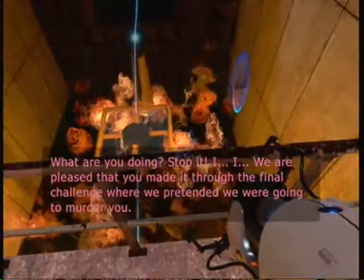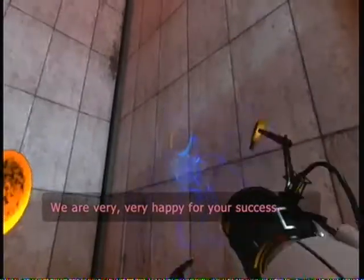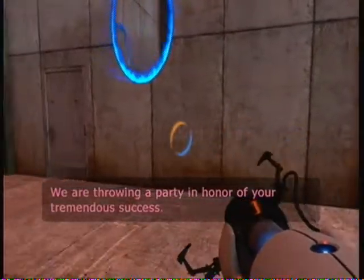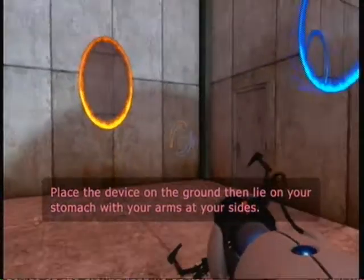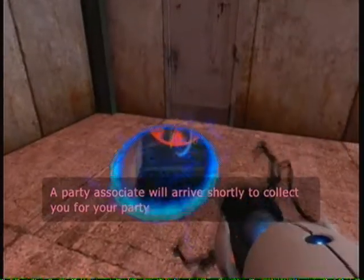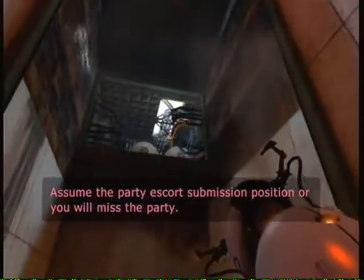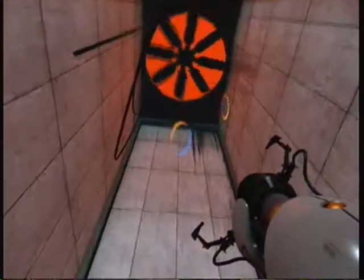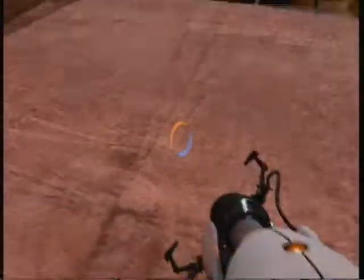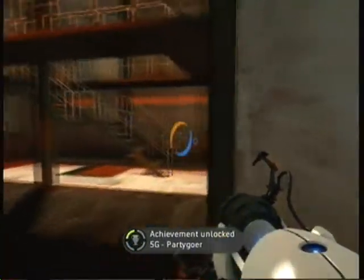We are pleased that you made it through the final challenge where we pretended we were going to murder you. We are very happy for your success. We are throwing a party in honor of your tremendous success. Place the device on the ground, then lie on your stomach with your arms at your sides. A party associate will arrive shortly to collect you for your party. Once she says that, I have a feeling I want to leave. Funny thing is you can stand around here as long as you want and as far as I know, no one's going to come through that door. When I first played this I thought someone's coming, so I had to hightail it out.